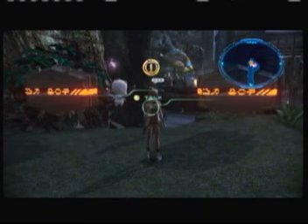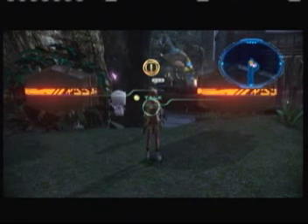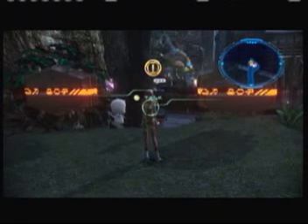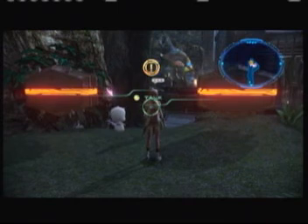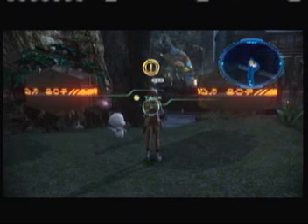Hello everyone, this is Ed from Slayer Pro Gamers and welcome to Final Fantasy XIII-2 walkthrough part 17. Here is where we left off from part 16, trying to beat the one-armed freak that keeps showing up everywhere. Trying to beat this bastard once and for all, because he is a tough one. So let's see if we can do it this time.